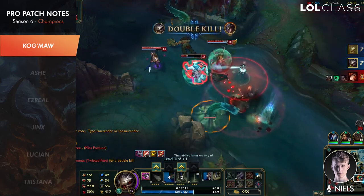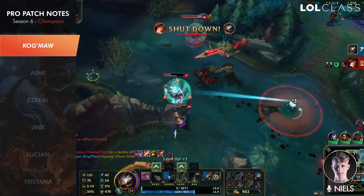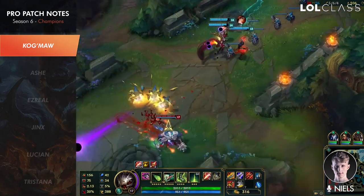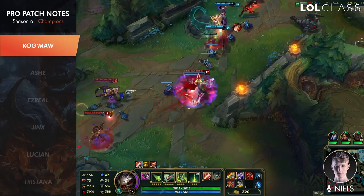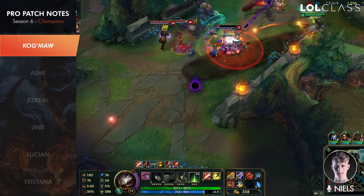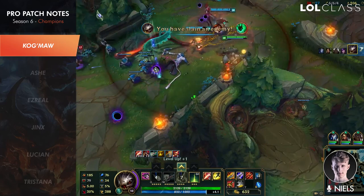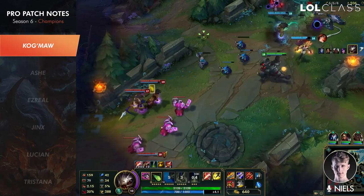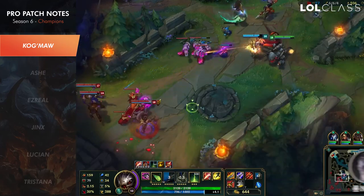I think he's going to be more AD focused maybe, because you get so much attack speed from the W. The E is still the same — just a line skillshot that slows and damages everyone in the trail. The epic change is the R, which is more of an execute spell — it does a lot more damage to targets below one-fourth HP. So Kog'Maw is like a machine gun and execution tool.